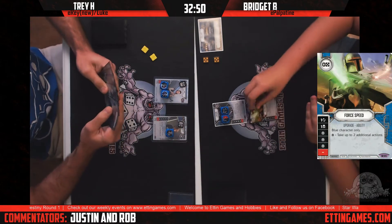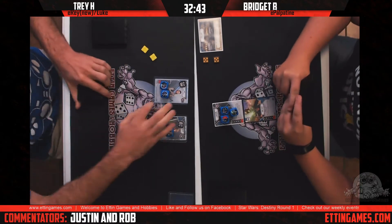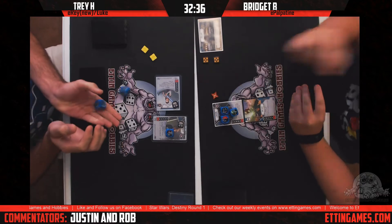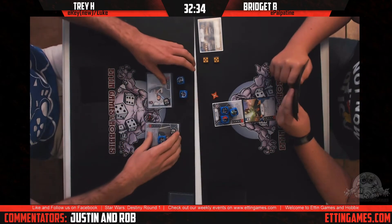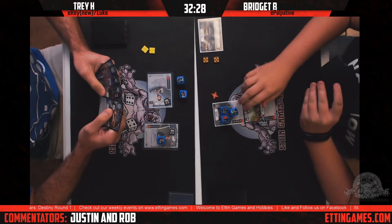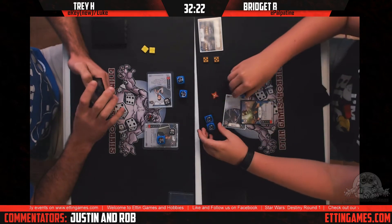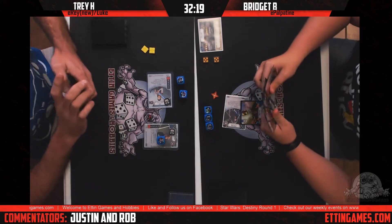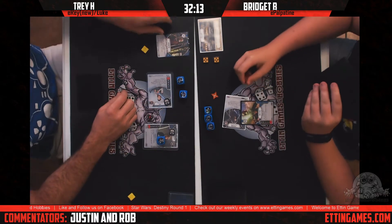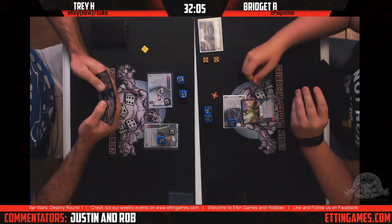It looks like Bridget wins the roll-off and takes her battlefield, which is Otoh Gunga, so she's looking to heal. That's a bit deceiving because it's Rey across the table — typically you think of Rey decks as ultra-fast, action-cheating. This Rey deck is not going to be very action-heavy. Trey's battlefield was Obi-Wan's Hut, which lets you give a character a shield or spend a resource to give a non-blue character a shield.